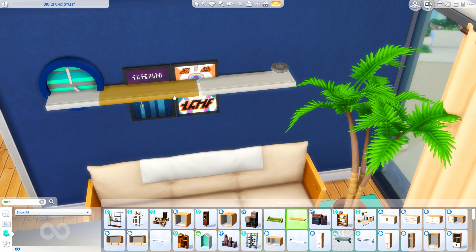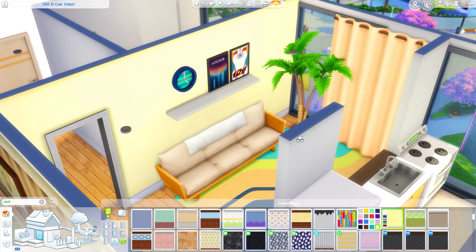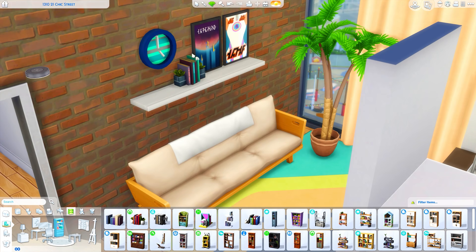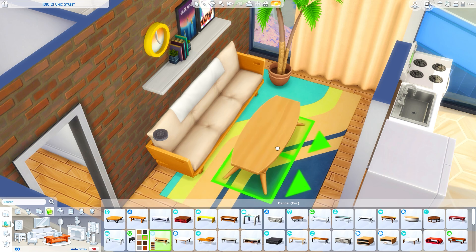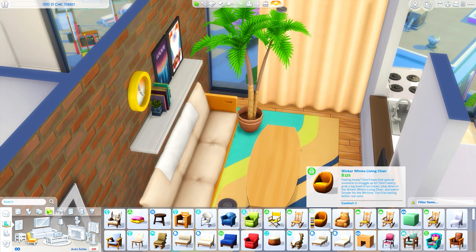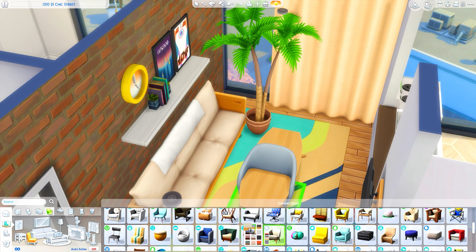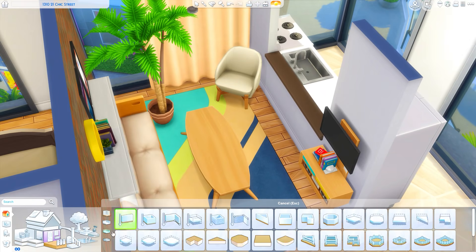I also wanted to add some movie posters and stuff — maybe she is really into comics and superheroes and things like that. I wanted some of that personality to come through in the living room. In my experience, my living room is just littered with things that reflect my interests, so I've definitely had framed movie posters before. I wanted to show that off in here, especially when you're first moving out on your own and starting to think about what your design style is.